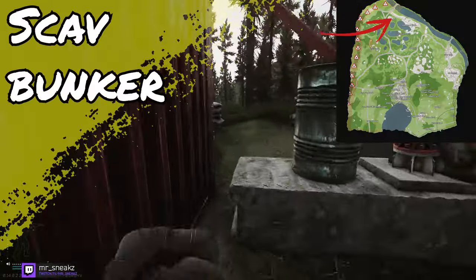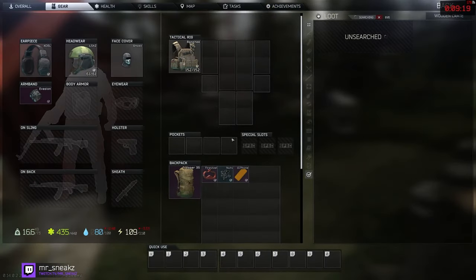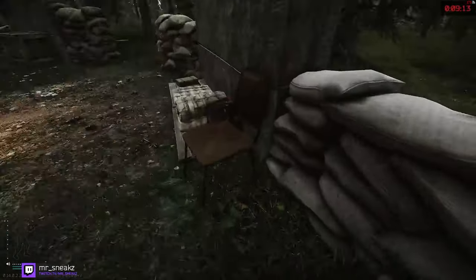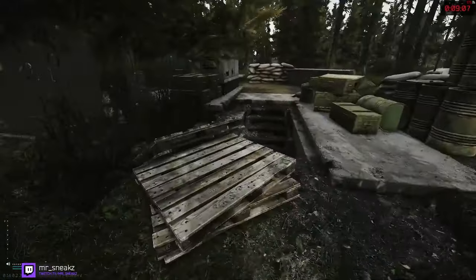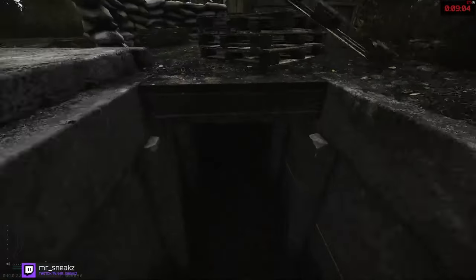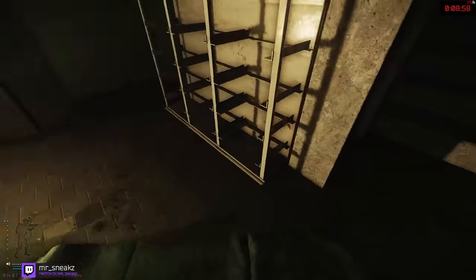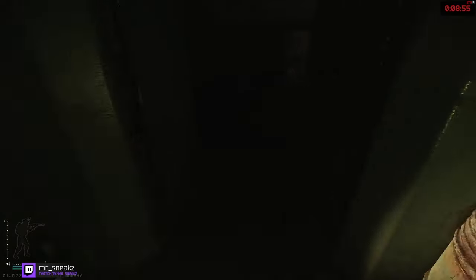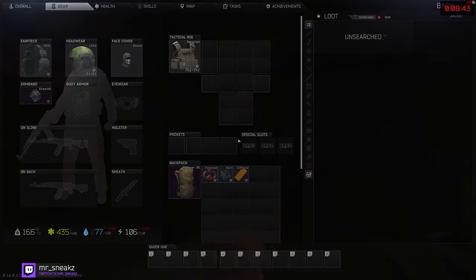Next is Scav Bunker — this is a scav extract so it's definitely worth looting if you're a scav runner. There are lots of weapon boxes, and downstairs in the bunker itself there are high tier loot spawns, tech spawns, and food spawns. There's usually a duffel bag next to the chair. Check all of the racking for tech spawns. Make sure you're checking the sofa for gold spawns and the mattresses, the jacket in the corner, and the mattresses in the right-hand corner.